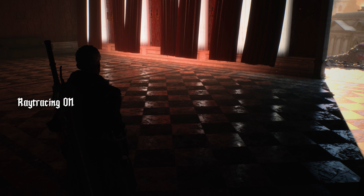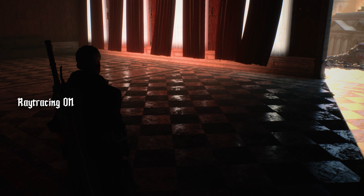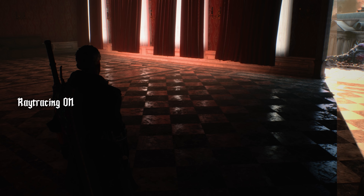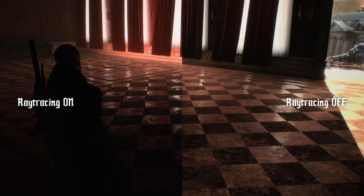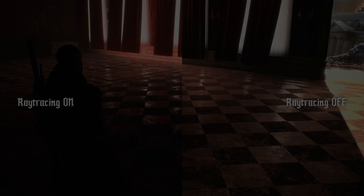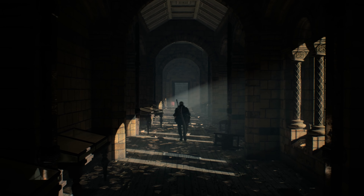One example that I really love is right here in this room. Notice the way that the curtains move, and as the curtains move, it affects the light shining through the window. As you can see here, this can't be done when ray tracing is turned off.